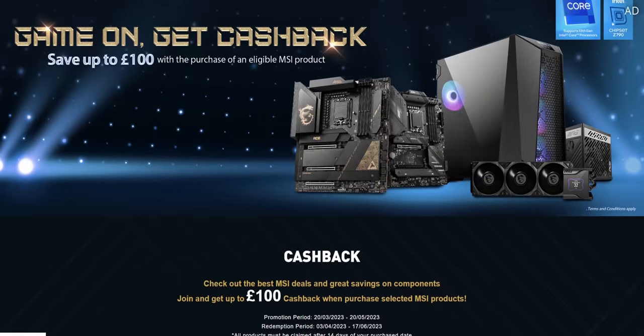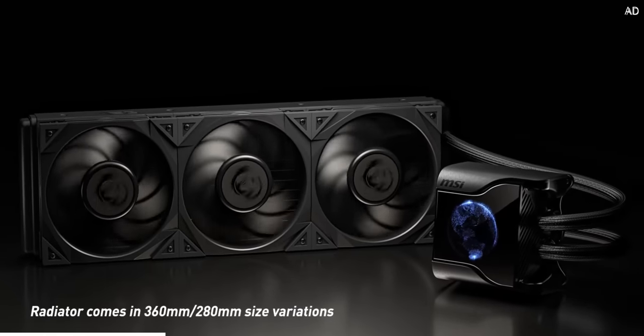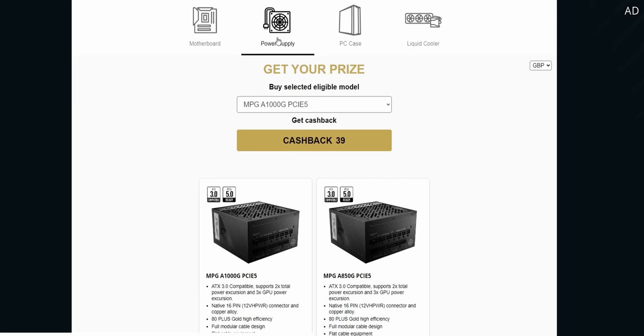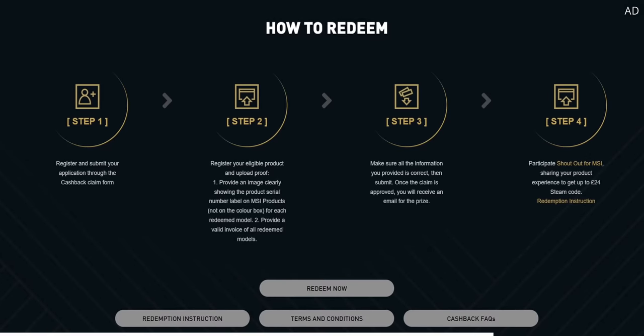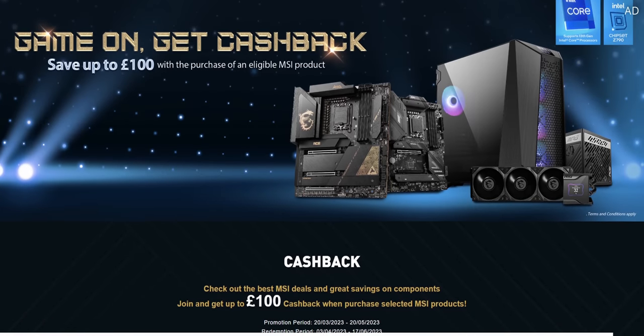MSI's Game On Get Cash Back promotion is here, meaning you can get the very best PC gaming gear for less. Get up to £100 back on the very latest components from Z790 motherboards, power supplies, cases and liquid coolers. There really has never been a better time to get upgrading, but do be quick as this offer ends on 20th of May 2023. Go and check it out with the link down below.